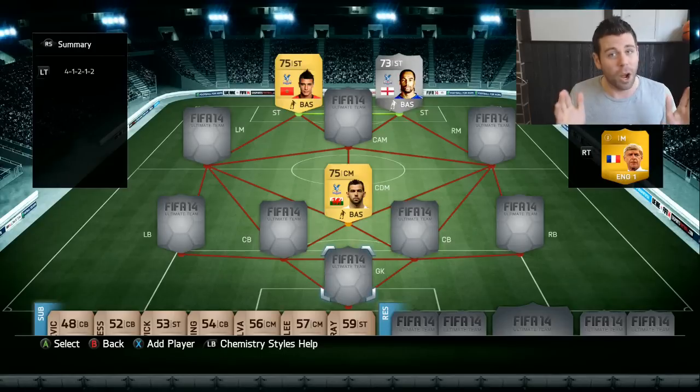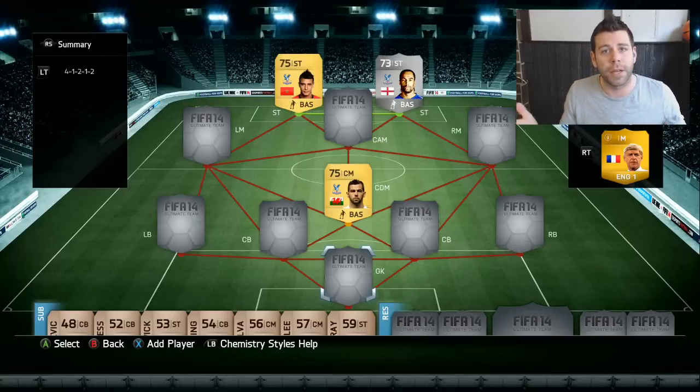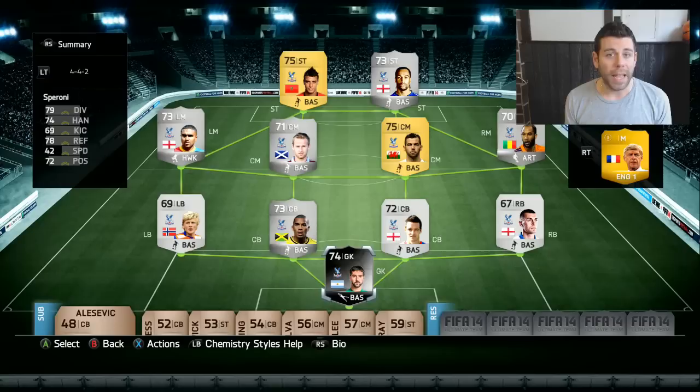Now, these are the only players I have in my club that I've gotten from packs from Crystal Palace. The strike force looks pretty incredible to me — we've got the greasy-haired Marouane Chamakh, the pacey Cameron Jerome — and then we got to go buy players. Let's go see how we can put the team together, considering what you guys told me are the best options.